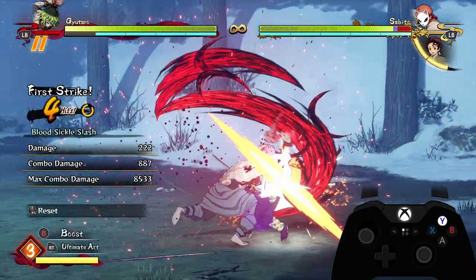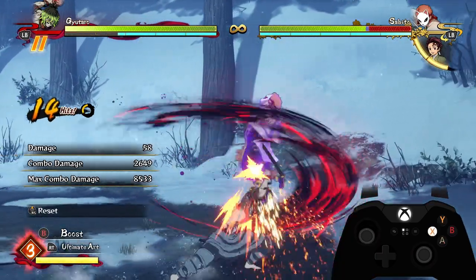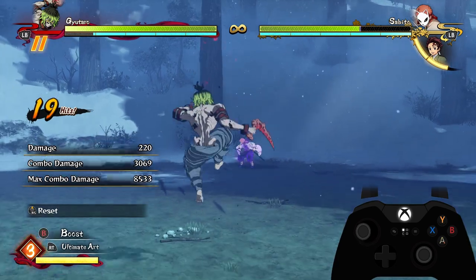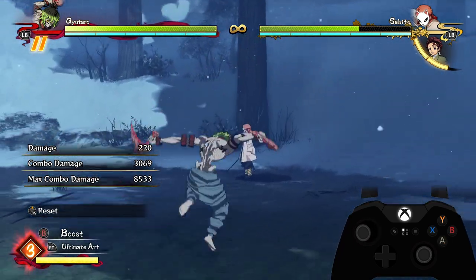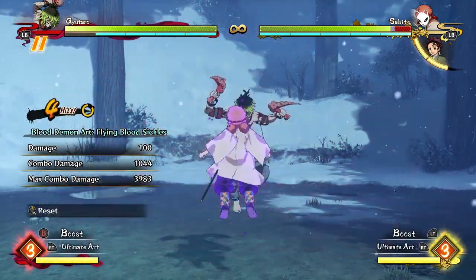If you accidentally put the opponent in the air by using your tilt special follow-up, you can easily dash cancel and get some kind of follow-up. You don't want to spend too much meter because you're not going to get much damage without being able to get your resets with your grab or anything — so keep it cheap, but it's good that you can still get a combo even if you kind of messed up.